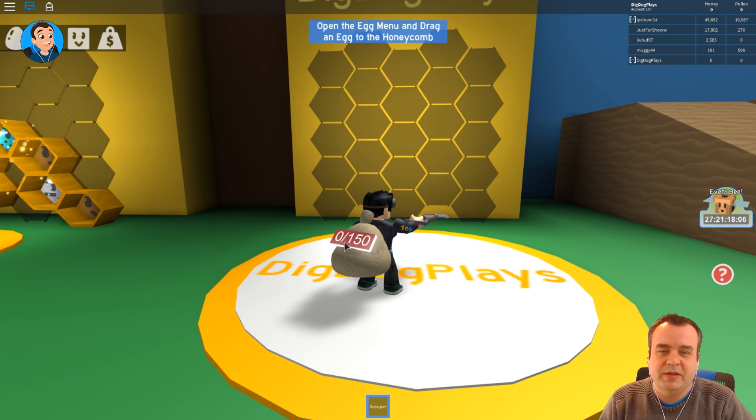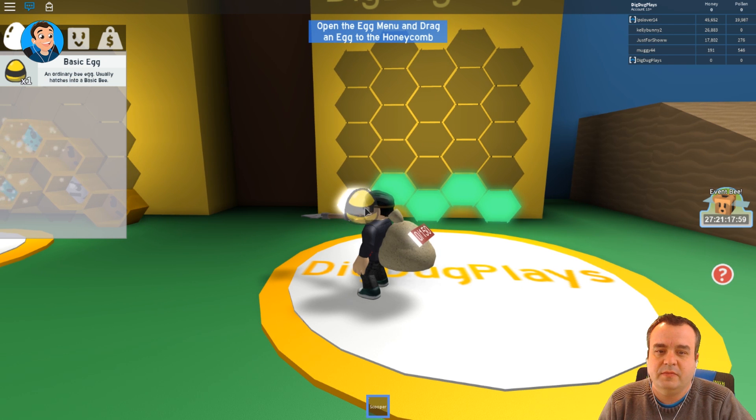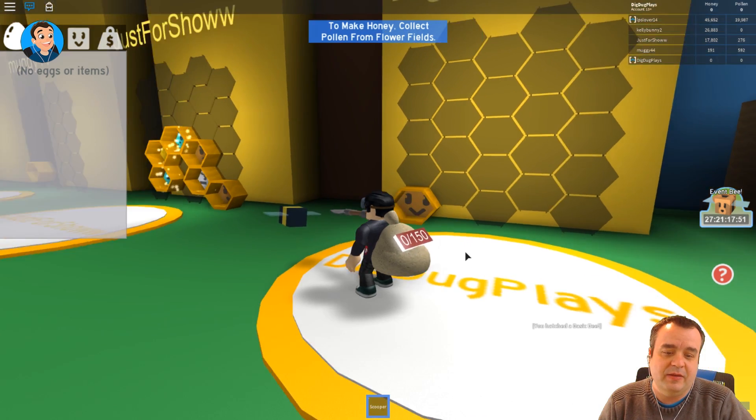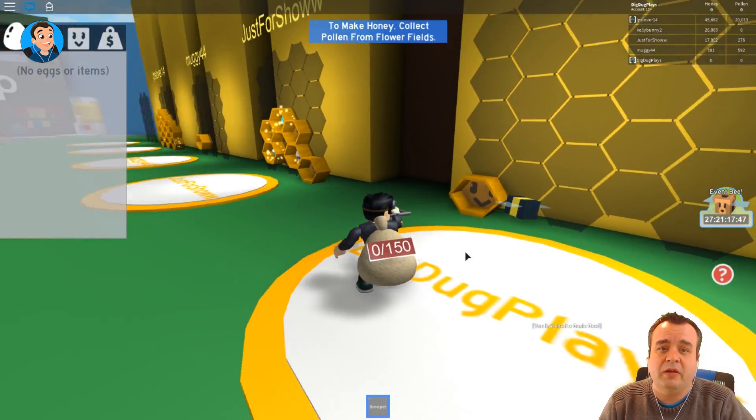The tutorial is right here on the screen — open the egg menu and drag and drop an egg to the honeycomb. Boom! You've hatched a basic bee — an ordinary, well-rounded and hard-working bee. I like him, he sounds like an excellent person. Now to make honey, collect pollen from flowers.